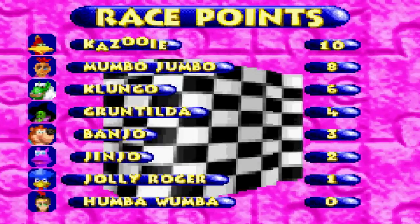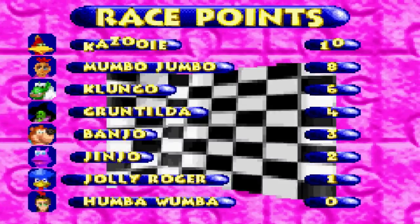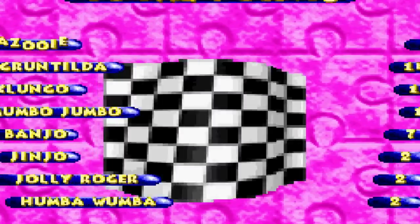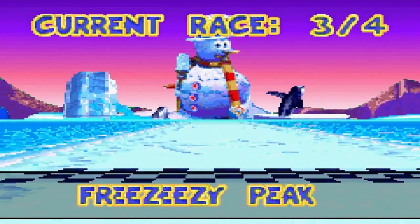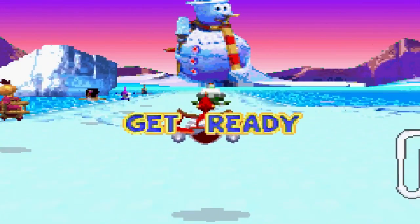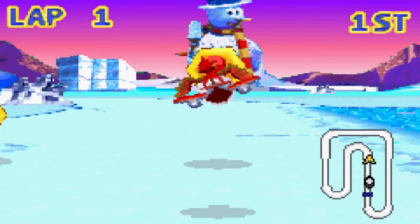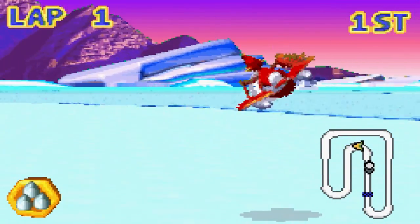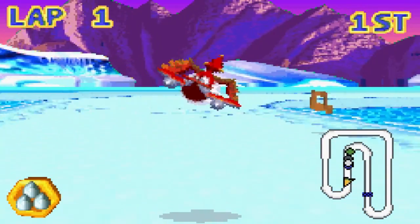Fifty-eight points — or no, that's probably something else. Gruntilda got fourth place this time, which means she's in last. Oh no, that's not the combined race points — this is the combined race points. Cool, moving on to the next course. Freezeeasy Peak! That place I remember from Banjo-Kazooie. I gotta stop saying that, because I know this game came out after Banjo-Tooie if I'm not mistaken. I would imagine it's a Game Boy Advance title, so I would imagine it would come out after Banjo-Tooie.